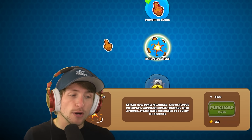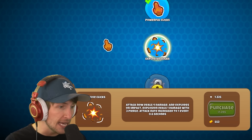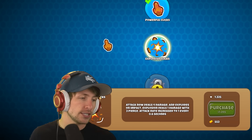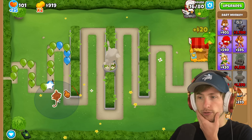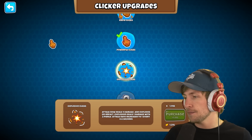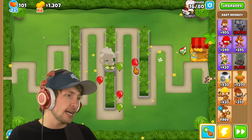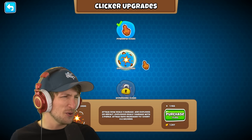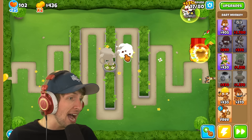Next up is powerful clicks — attacks now deal four damage and explodes on impact. Explosion deals one damage with three pierce. Attack rate increased to one every 0.6 seconds. I want this upgrade — I just want explosions. It's 1,295. We're close. It actually tells you when you can get an upgrade — it flashes. So now we have powerful clicks.